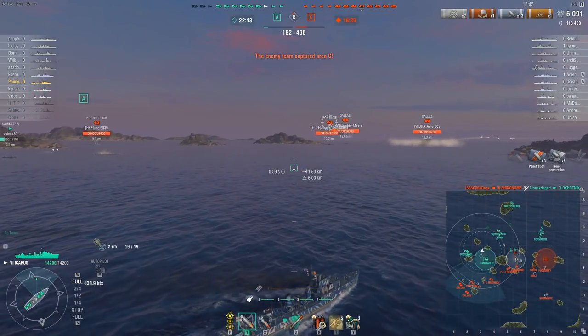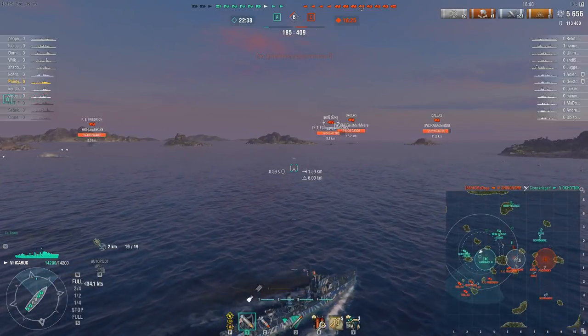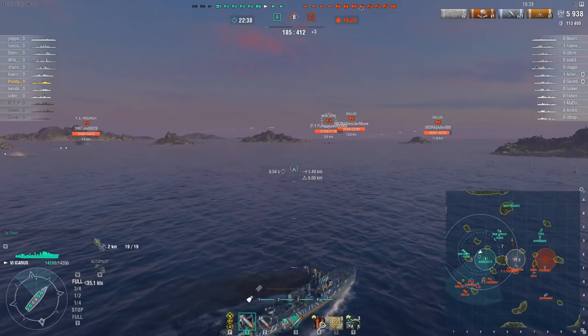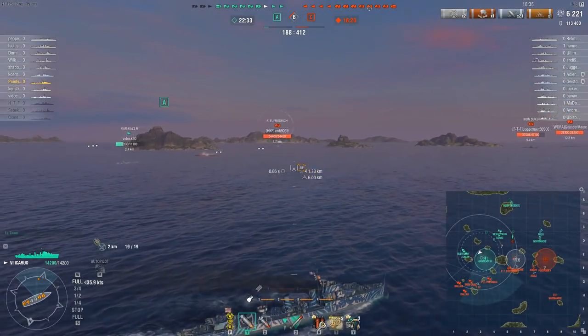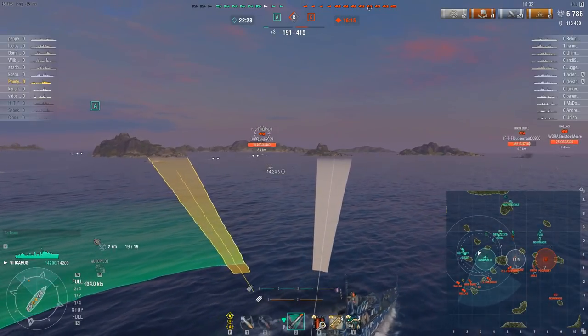The two dead cruisers are immediately joined by the Okhotnik, the Tier 5 premium Soviet destroyer, who's been found and sunk by the enemy Shinonome. With the team now not far from 300 points behind, it would be really nice if somebody could actually sink something.